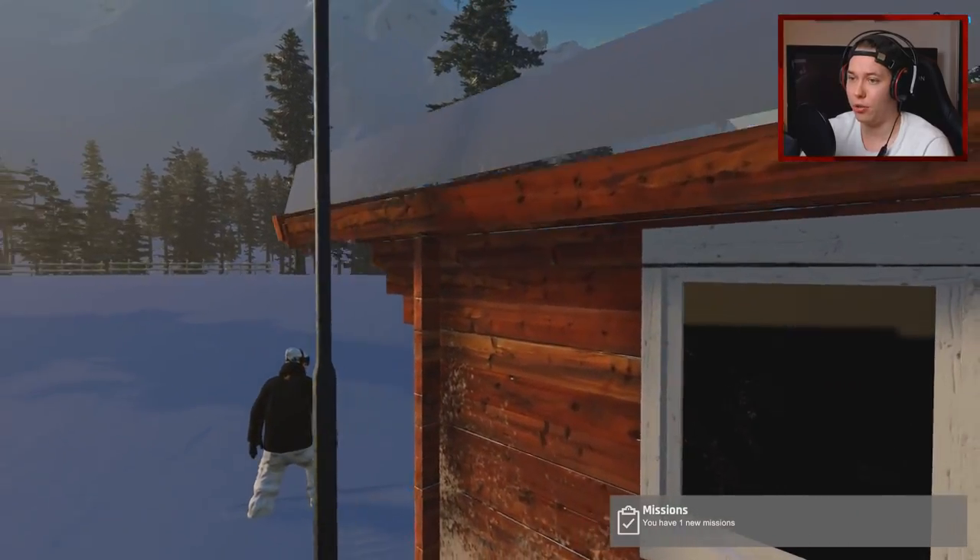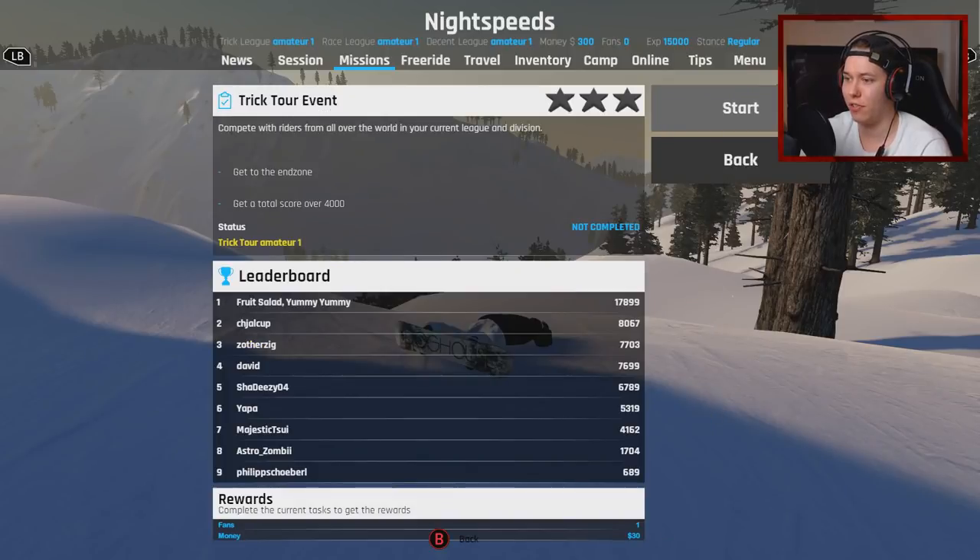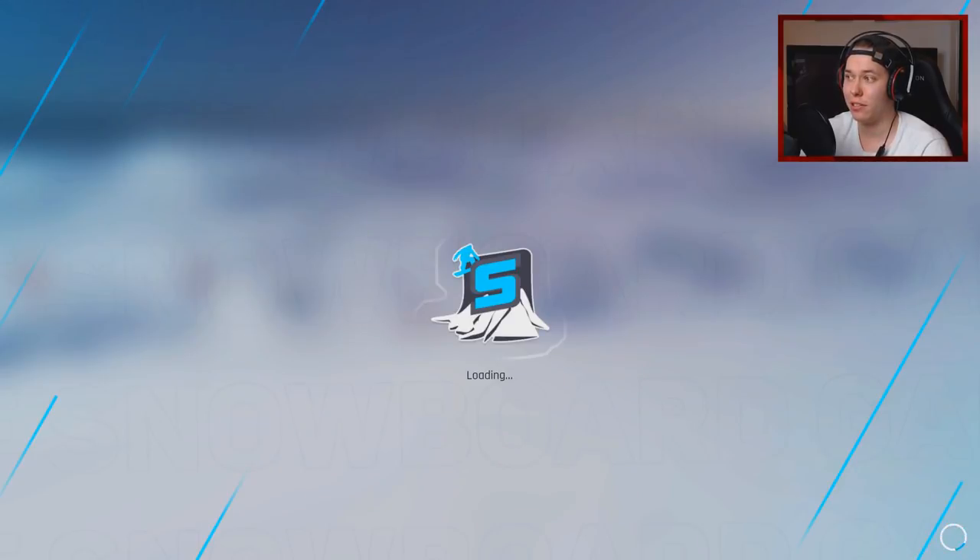I have a new mission - let's check it out. We have something called a Tour, so let's check out the trick tour event as the final thing in this video. We're battling other players - compete with riders from all over the world in your current league and division. Get to the end zone and get a total score over 4000. I don't really think I'm there yet, but we can try.